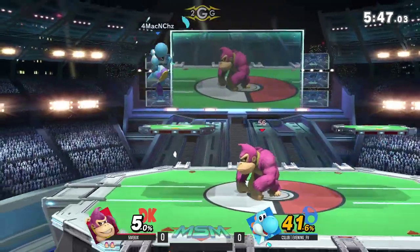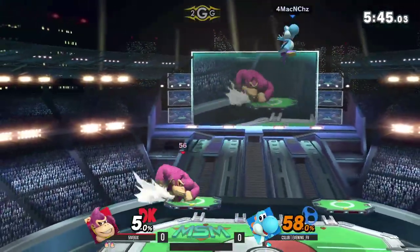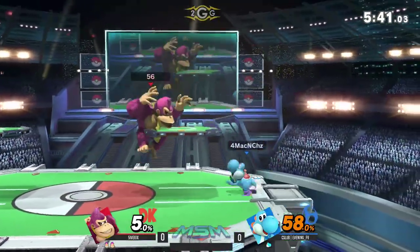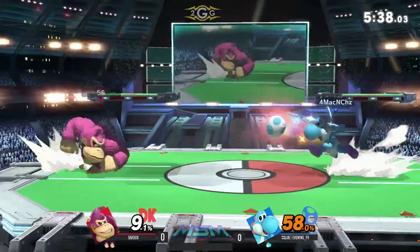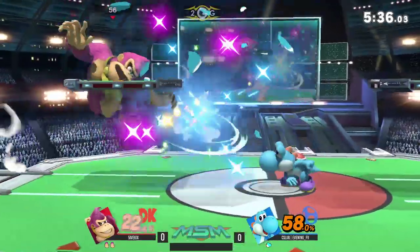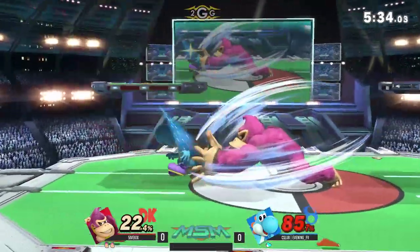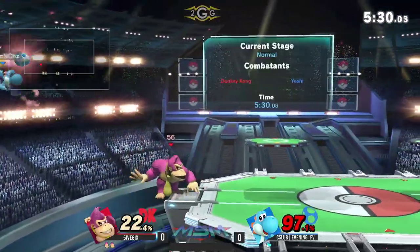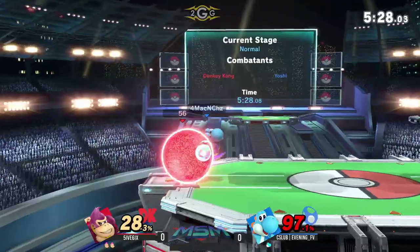Have a little faith in the Yoshi main. He has nothing to fear right now — he's on a fresh second stock while Evening is already on his last one. Not too many things Evening can do. I'm glad five six is taking advantage of the situation. He doesn't have to play safe — he can go a little more aggressive.